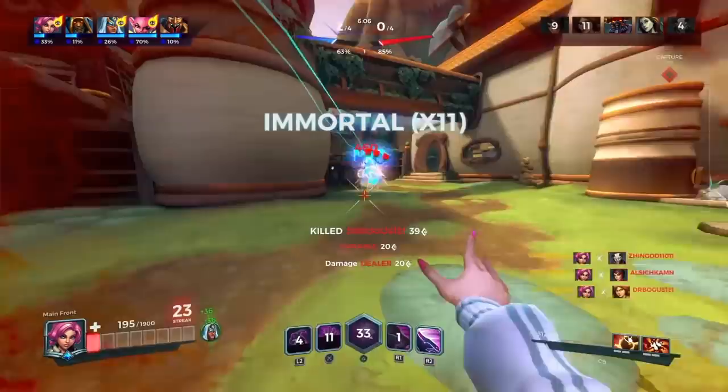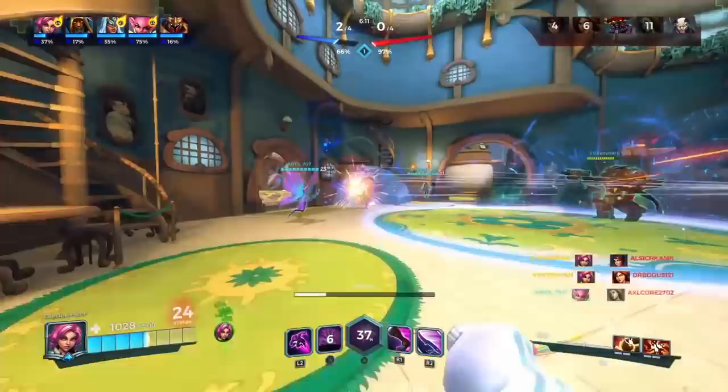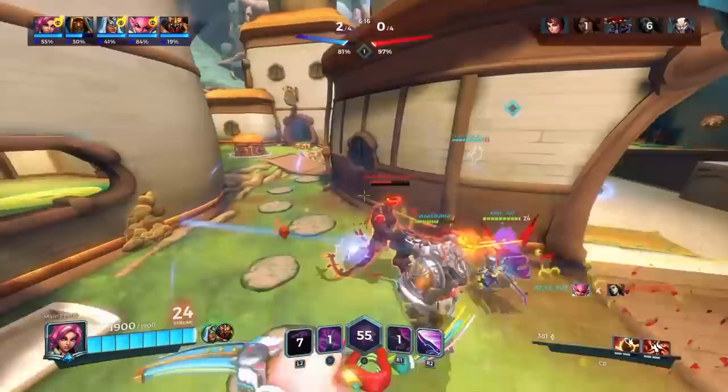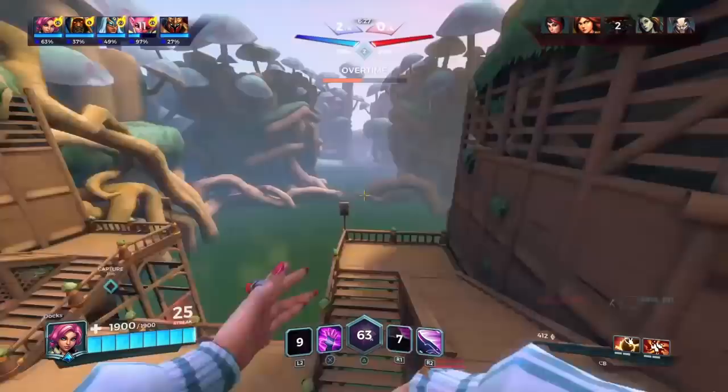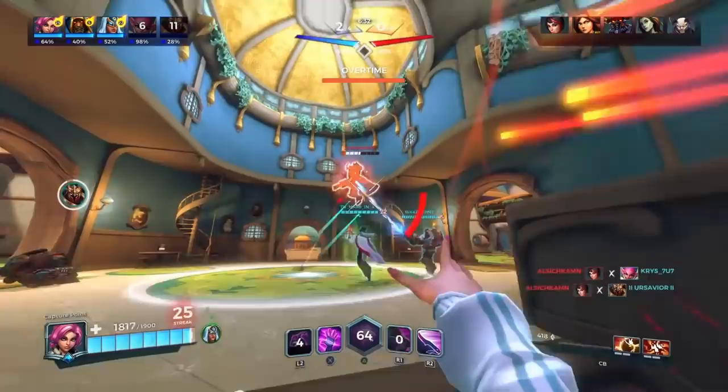Fourth, use Midnight to save a teammate. For example, if Grover is being chased by Talus and gets a little distance with his vine, activating Midnight will allow Grover to reposition while Talus can't track where he's going — possibly forcing Talus to teleport back to his team, tilting the number odds in your favor.